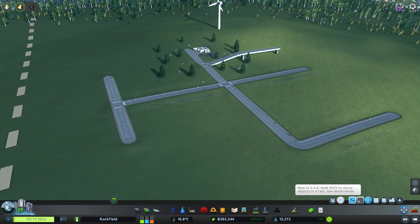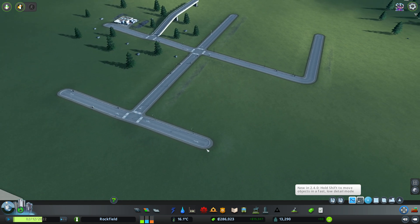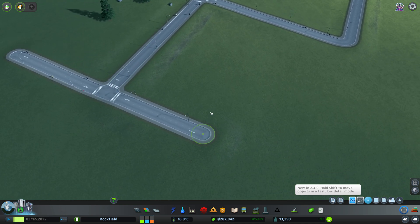With Move It open, this menu open right here, on the single selection tool we're now going to start getting feedback when we hover over things. Blue means that we're just running our mouse over it — whether that's junctions, trees, segments of road, and so forth, even buildings. Green means we've sort of locked on, so now we've locked on to that segment.